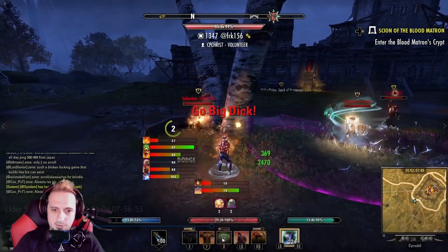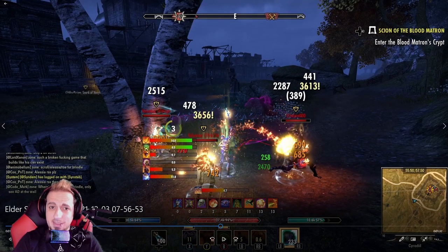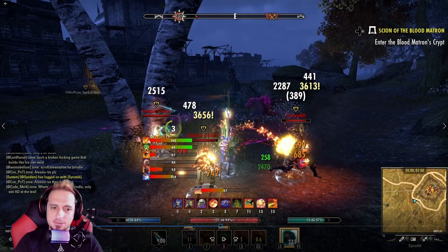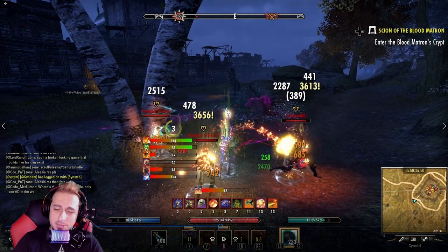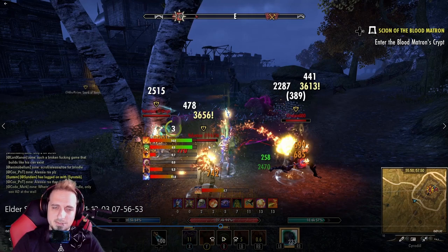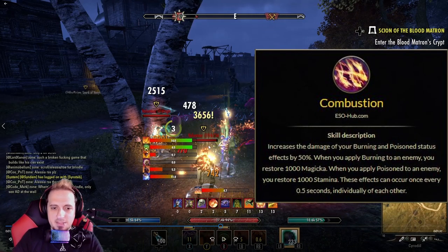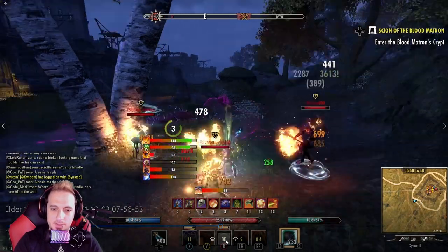Continuing with the 1vX, just playing DoTs on everyone, applying Flames of Oblivion as my spammable. There are three people here and Flames of Oblivion hits three people — the benefit of running a Charged trait is that every time I apply Flames of Oblivion it hits someone with a burning status effect, about 50% chance on this build. On the Magicka DK your sustain is completely handled by your Combustion passive — you do not need to stack into recovery at all, as long as you can keep your burning status effects up.